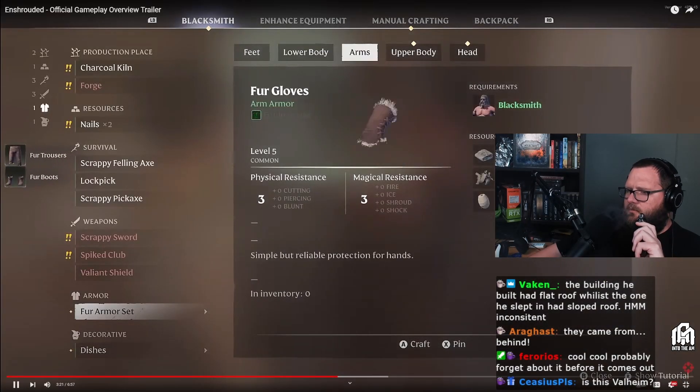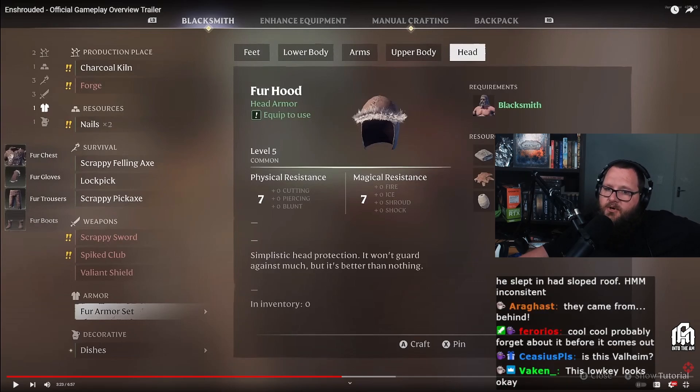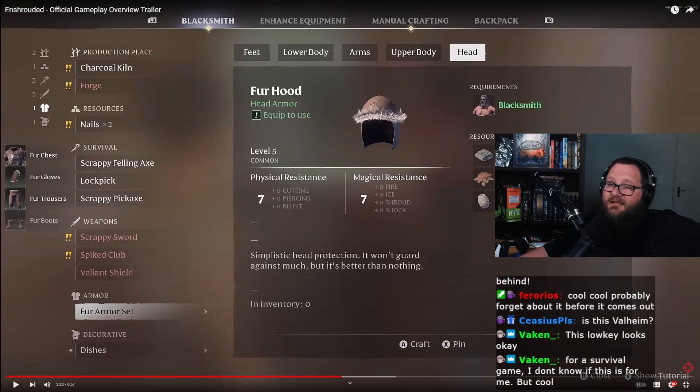One of the very first armors that you will be able to unlock is quite fashionable. It kind of looks like Valheim with better graphics. It looks like a very big developer looked at Valheim and thought, we can make this but actually make it better. If you're a small indie company, you're always at the danger of larger companies coming around and basically stealing your concept and just making it better. But it does look good — the gameplay looks fun, I love the shroud idea.